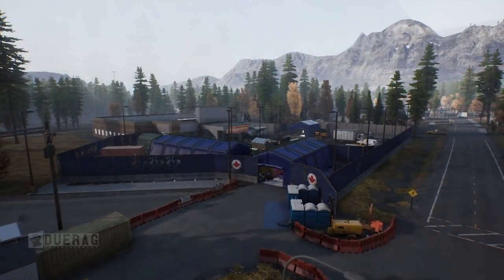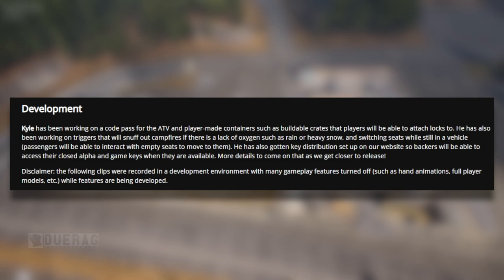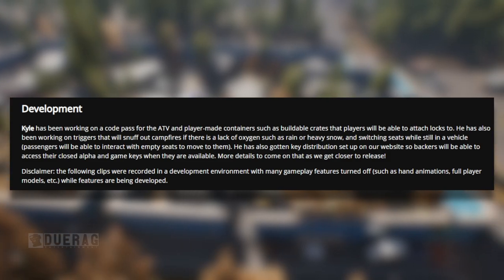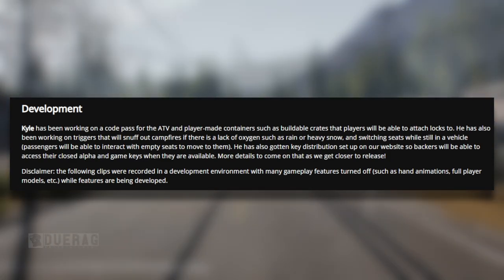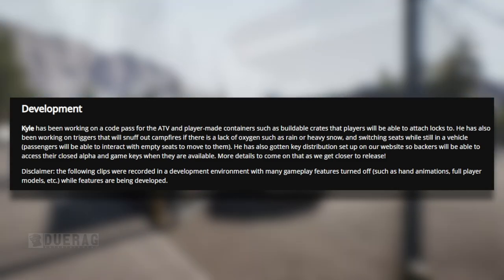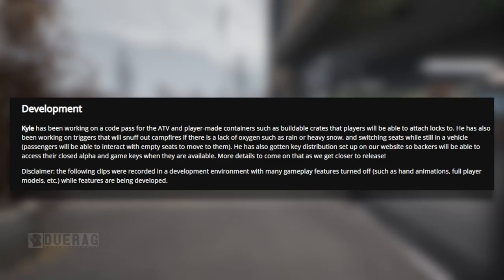This update does not contain a date for when the closed alpha is going to be, but so long as they keep giving updates about new things coming to the game, not a big deal. Kyle has been working on a code pass for the ATV and player-made containers such as buildable crates that players will be able to attach locks to. He's also been working on triggers that will snuff out campfires if there is a lack of oxygen, such as rain or heavy snow, and switching seats while still in a vehicle — passengers will be able to interact with empty seats to move with them. He has also gotten a key distribution setup on the website so backers will be able to access their closed alpha keys when available. Disclaimer: the following clips are recorded in a development environment with many gameplay features turned off, such as hand animations and full player models, while features are being developed.